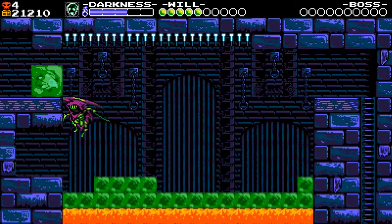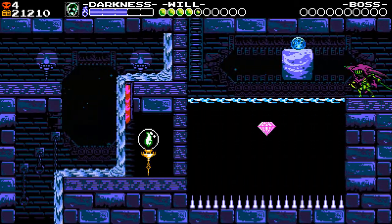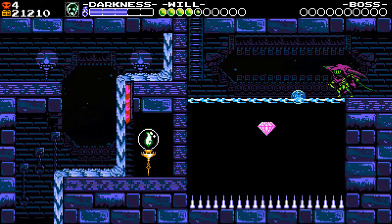Hit the lower left wall for red skull number four, and be extra careful when you hit the green block to the upper left as an enemy comes out of it. This room has a block with a floating orb on it — release it and use it to go to the left and upwards.